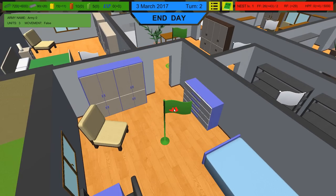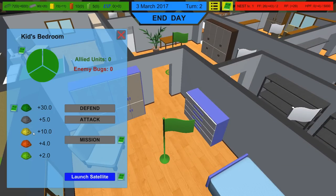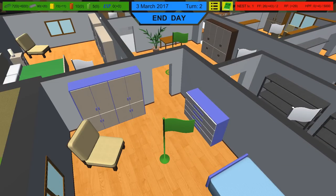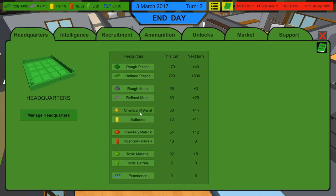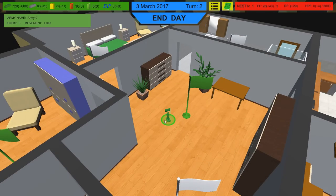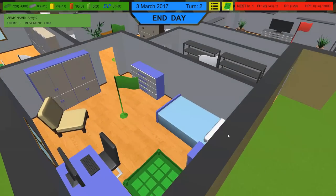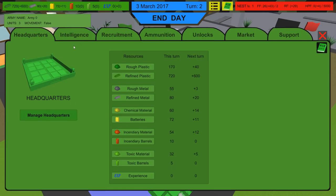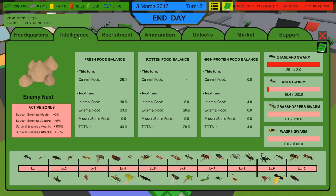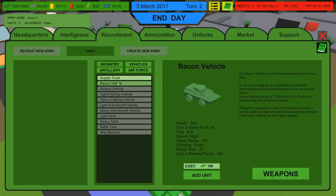Every room gives us some stuff — if you click on the flag, this room gives us 30 plastic, 5 metal, 10 toxic, 4 incendiary, and some chemical material. We've captured two rooms. We can also merge armies later if we need to. We'll keep making more recon vehicles — they are expensive, but recon vehicles are crazy good in this game. I have a sneaking suspicion they're going to get nerfed at some point because they're really, really good.